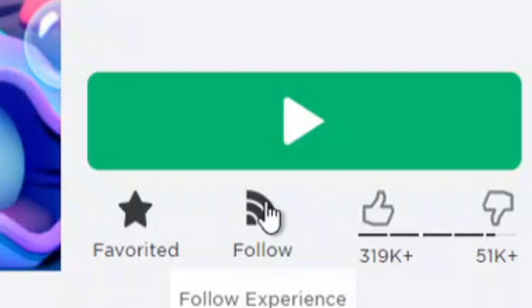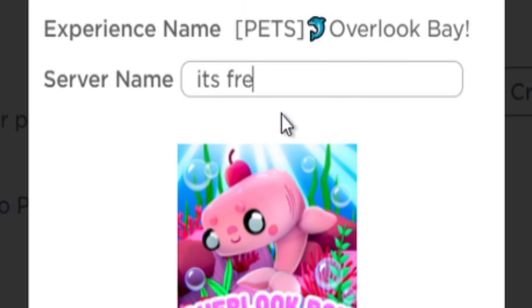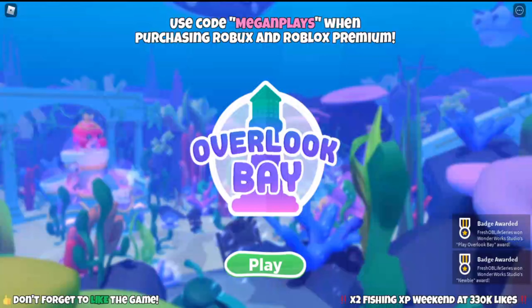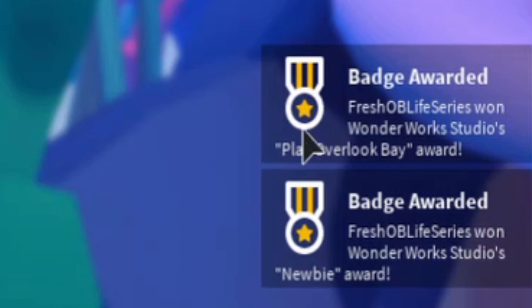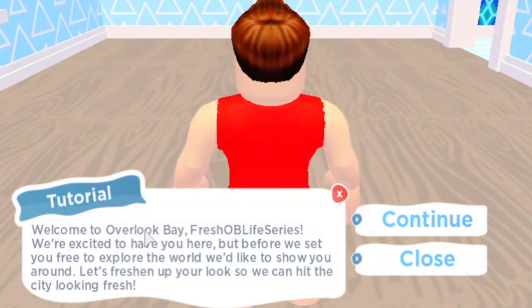First thing I'm going to do is give it a favorite and a follow. I'm also going to create my own VIP server because it's free. Here we are, first time hitting play. I got some badges — I got the newbie and the Play Overlook Bay award. It says: Welcome to Overlook Bay, Fresh Overlook Bay Life Series. We're excited to have you here, but before we set you free to explore the world, we'd like to show you around. Let's freshen up your looks so we can hit the city looking fresh.